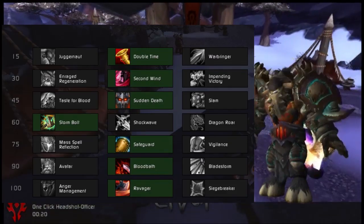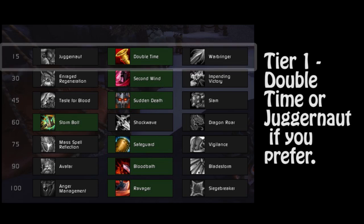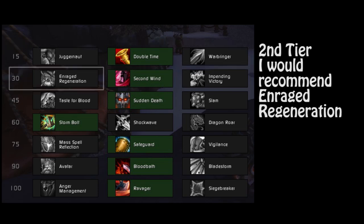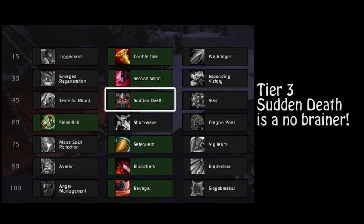First, I'll go over the talents. For the first tier, level 50, I chose Double Time. You can choose Juggernaut if you prefer. For the second tier, level 30 talent, I chose the second one because I'm lazy — you should choose Enrage Regeneration as it is a better choice. For the third tier, level 45 talent, the only good pick in my opinion is Sudden Death, for obvious reasons.